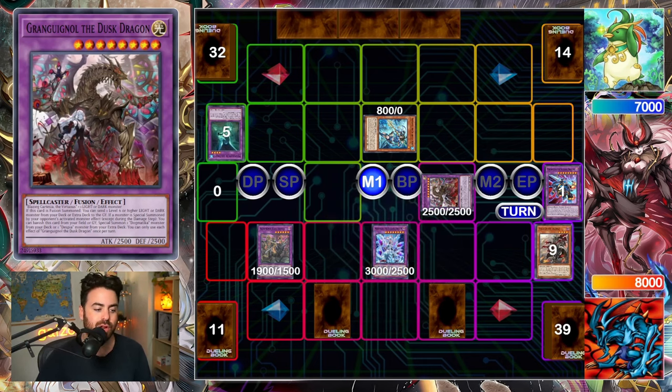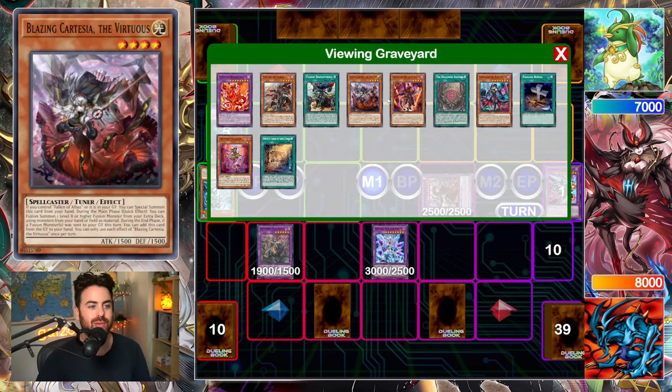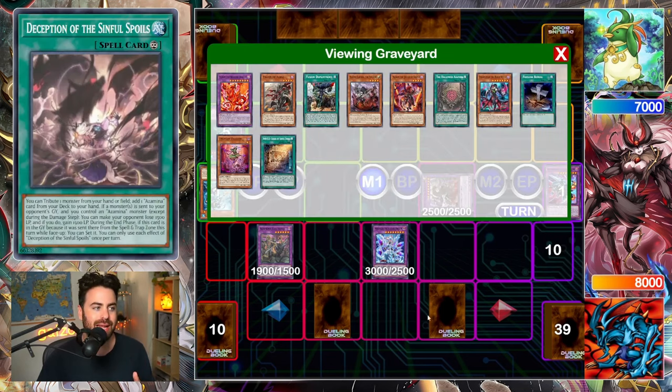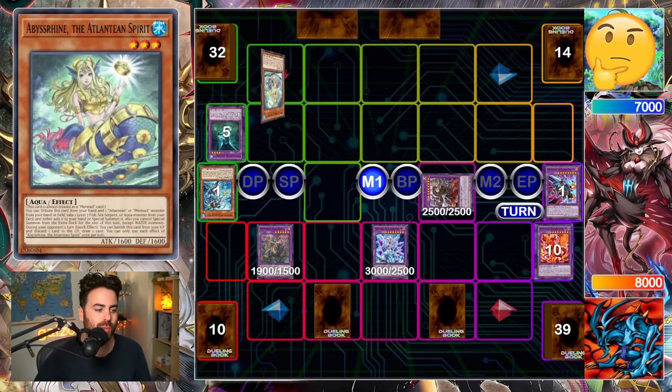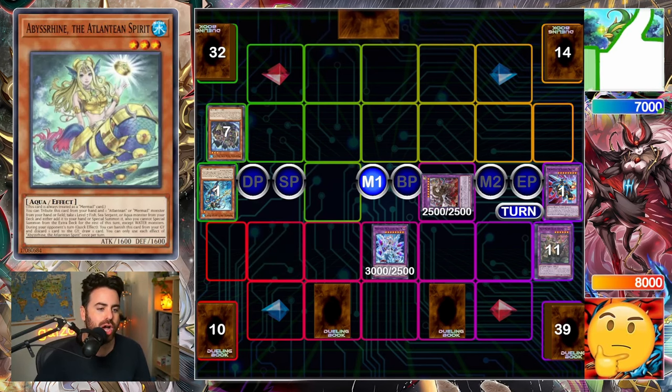We're able to just use our Albaz, which we set up in the turn before, and go into Amir Jade using the Mud Dragon. That's another interruption and that's a banish. We still have everything — an omni negate — and we kept Branded in Red, so again we can play on our opponent's turn.